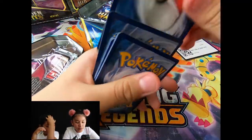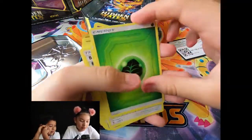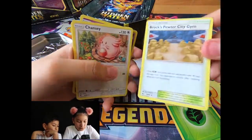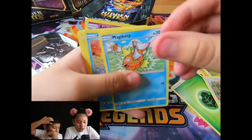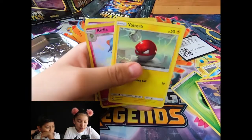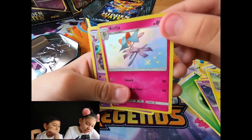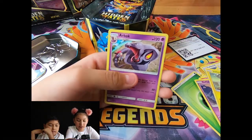One, two, three, four, five. All right. Energy. Farfetch'd. Trainer card. Chansey. Magikarp. Slowpoke. Fairy. Koffing. Voltorb. Ooh, wait, shiny? Yes. And an Arbok. Sleeve this. Thank you.